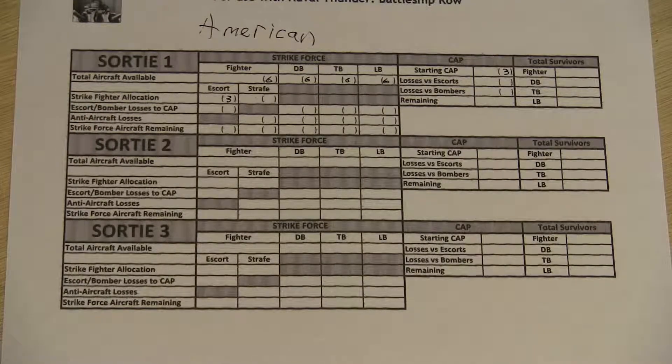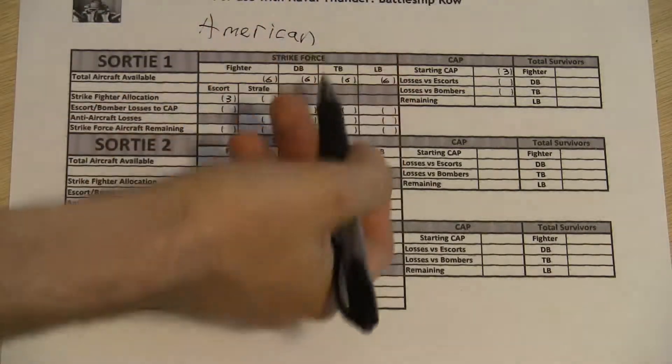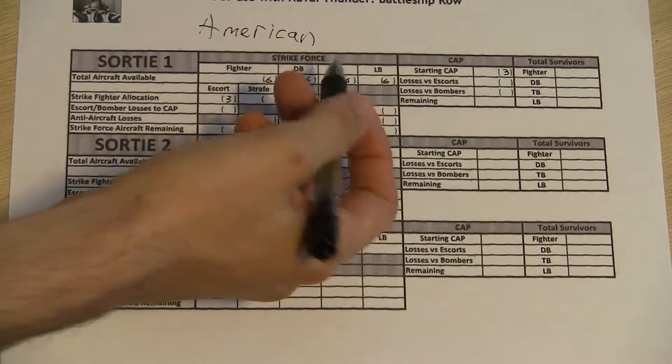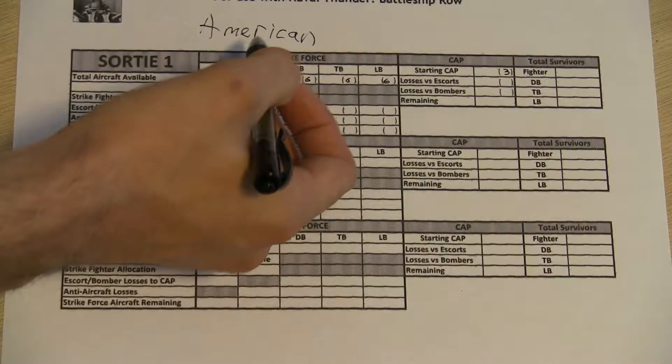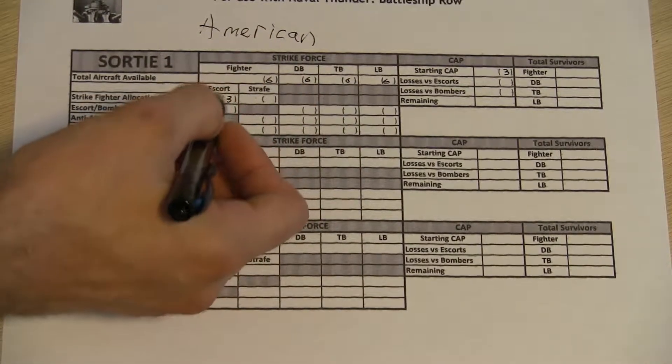I'll flip it over to the Japanese real quick. Those little dice are basically to keep me straight. We're going to assign three aircraft flights to escort and three to CAP. That keeps everything nice and even. So now it's time to do the strike fighters part of this engagement. We're going to split the strike fighters — the ones not allocated to CAP — to strafing or escorting.